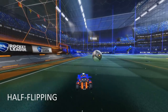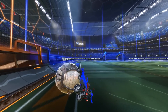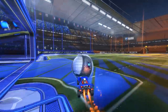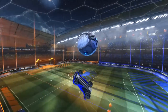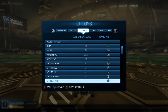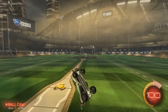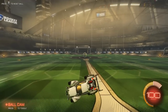The last mechanic I want to discuss is half flipping. I have a video coming out soon that will cover everything related to half flipping, so be on the lookout for that. The best way to do a straight half flip is not by using the air roll button and turning your car over that way, but by binding air roll right or air roll left to an accessible button on your controller. I've made air roll right X on my controller, so the input for me to half flip is a cancelled backflip, and then just X — no other buttons. My half flips are so much quicker and easier this way.